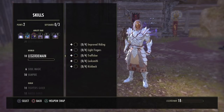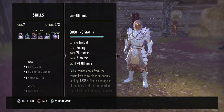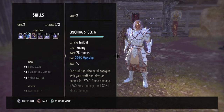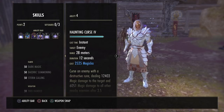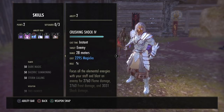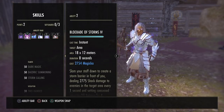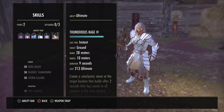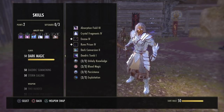Now for skills — I'll brush over these quickly. On the front bar we have Crystal Fragments, Crushing Shock, Inner Light, Daedric Curse, Bound Aegis, and Shooting Star. On the back bar we have Liquid Lightning, Blockade of Storms, Hardened Ward, Mages Wrath, Bound Aegis, and Thunderous Rage.